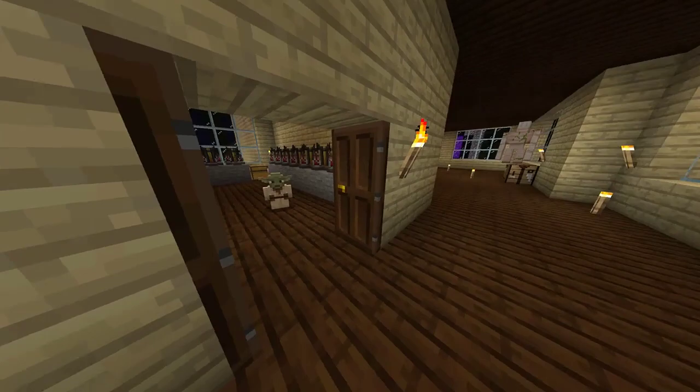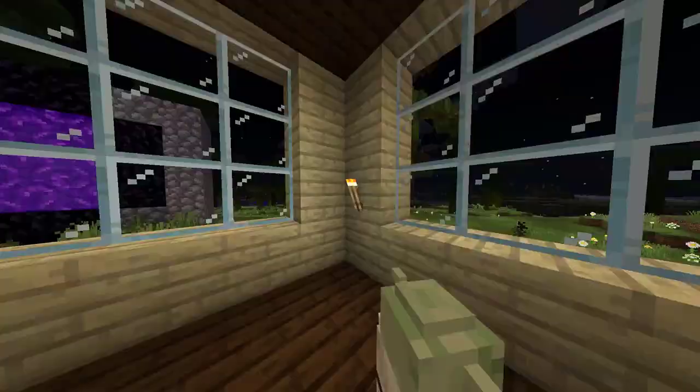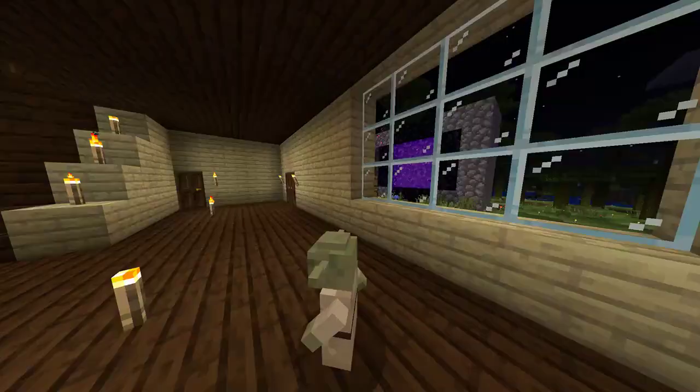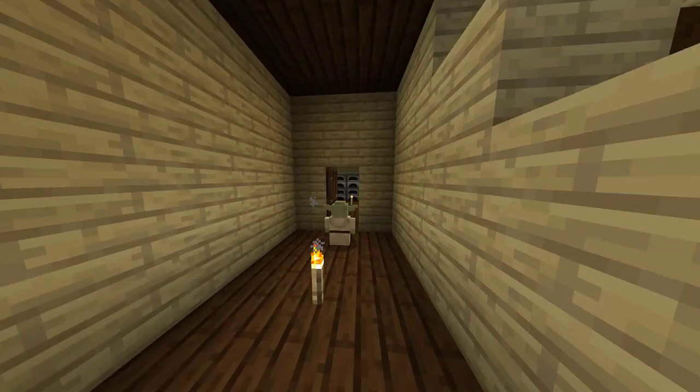This is where Tim is. It's a pretty chill spot. What up, Tim? He looks pretty chill. Over here is our cooking room — it's basically our kitchen. Cook a lot of things here.